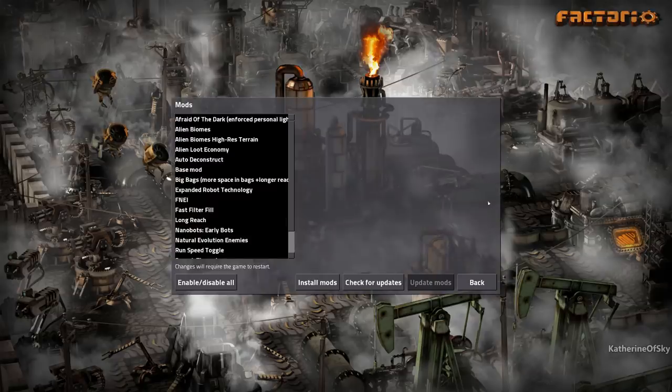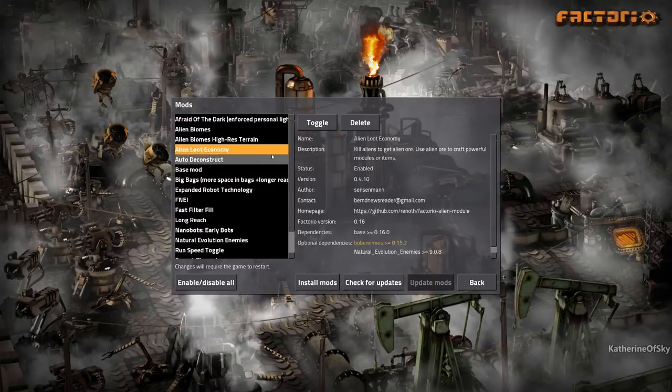The main mod we're using — I tested it with a very nice friend of mine and we are having a great time — is Alien Loot Economy. Kill aliens to get alien ore, use alien ore to craft powerful modules or items like ammo. You can use the biters to kill the biters. This is going to be my revenge for 0.12.35.